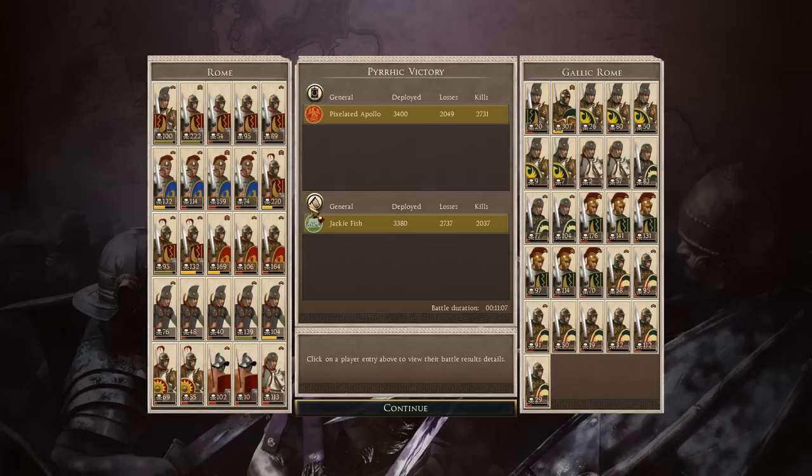Let's end the replay and look at the stats. My general got exactly 100 kills, cohort got 222. Cavalry not doing that great actually. One spear unit got 102, the other got 10 — I think that's the one that charged into the chariots. Horse archers got 113, and Praetorian Guard got 270 — that's the top performer. On Jackie Fish's side it's a pretty even spread — horse archers and cavalry not doing as well as he'd hoped. Anyway, that's the end of the battle guys. Thank you so much for joining — this really shows off two different Roman factions and how brutal they are. Thanks for watching, don't forget to leave a like, a comment, and subscribe for more epic battles. See you next time!